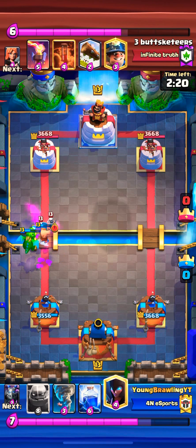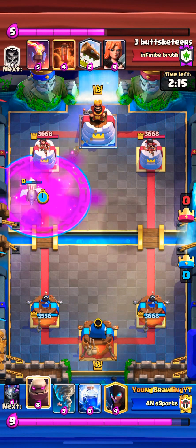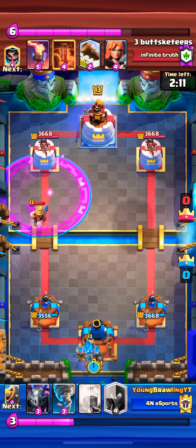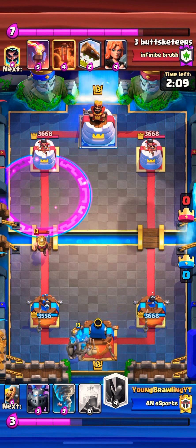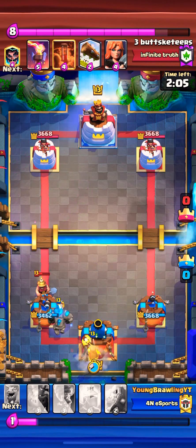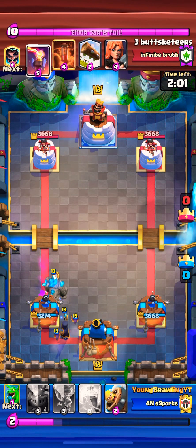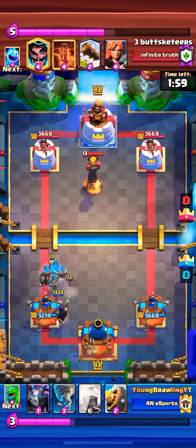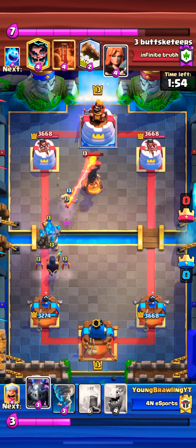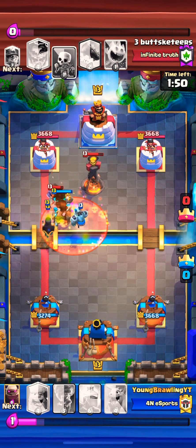We have a Mega Minion ready for that as well, and the Baby Dragon ready too. I knew the elixir lead was a little bit on our side, so I was able to get that Lumberjack through to the tower. We picked up that tower, and from here the opponent did not make any move. Since we got that Lightning value with the E-Wiz, Royal Ghost, and the PEKKA was taken care of...